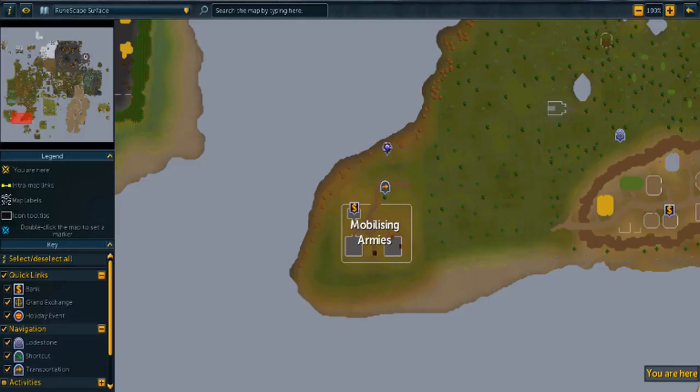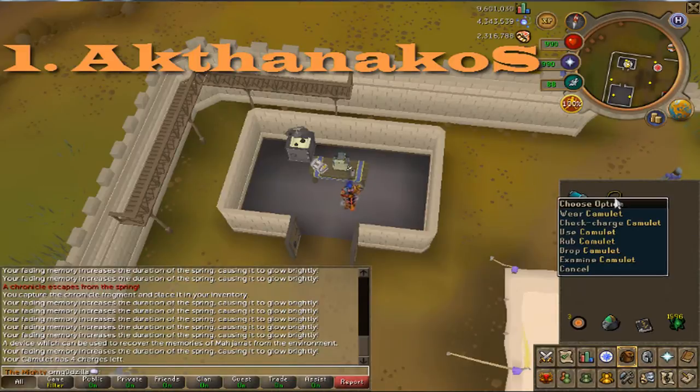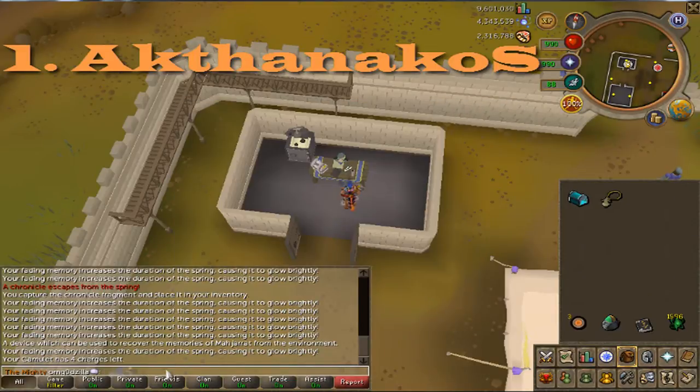I'm going to show you the locations now. I'm going to put timestamps in the description just because it might get a little tedious and messy, so make sure you're using the timestamps for the video. I'm going to show you all 15 locations starting now. Once you have charged your engrammeter for the first time, the first memory we're going to get is Ek Thanikos.